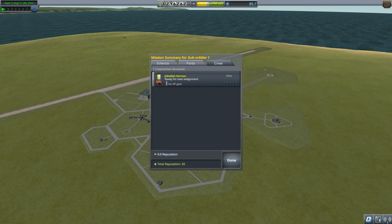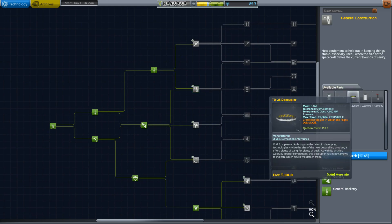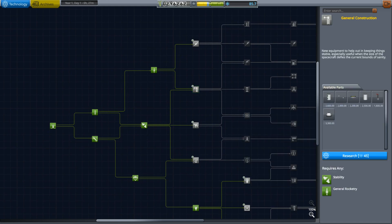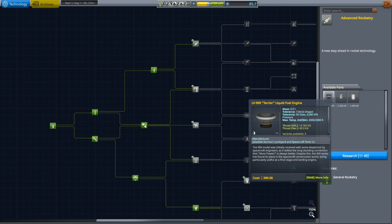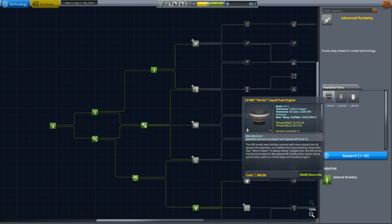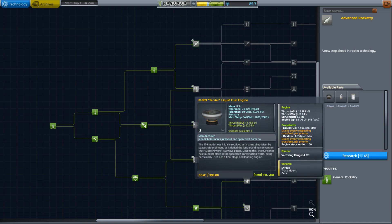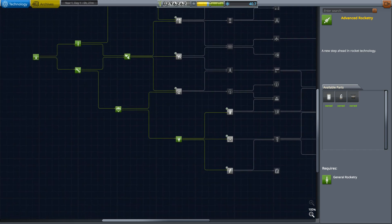It's a decent little chunk of science. I might want to get that Mach-1 crew cabin — that's a launch enhancer. Oh, actually that might be the thing to do — significantly better ISP in vacuum, meaning very efficient. I'll go ahead and get that. Once I have 90 science I can get fuel systems.